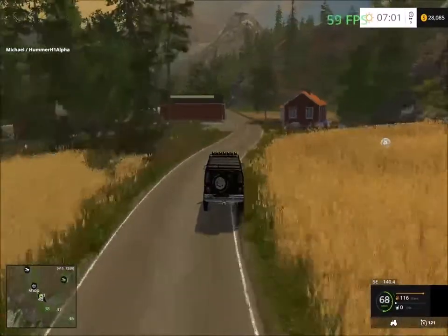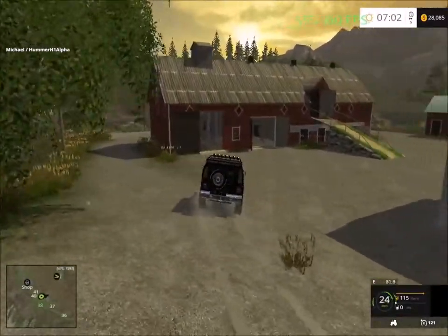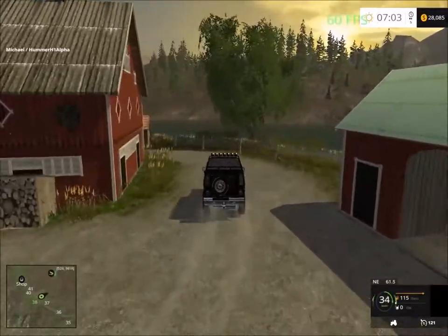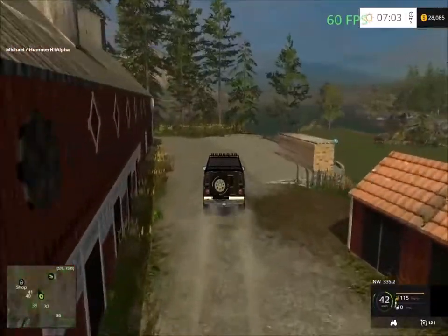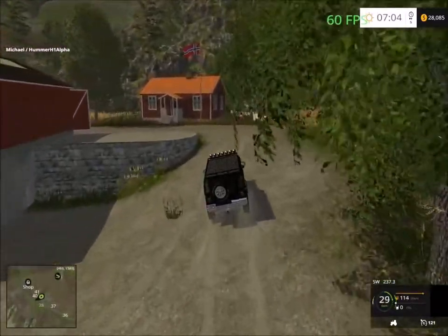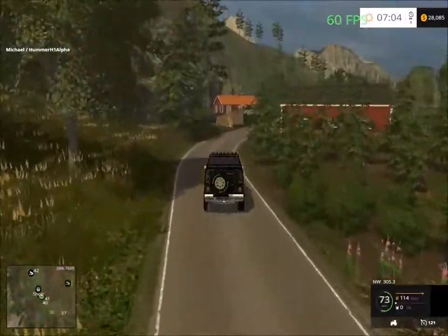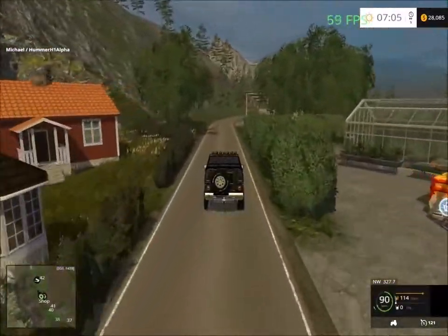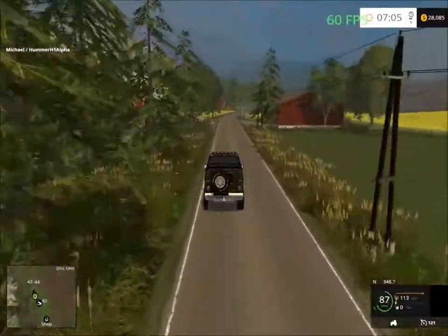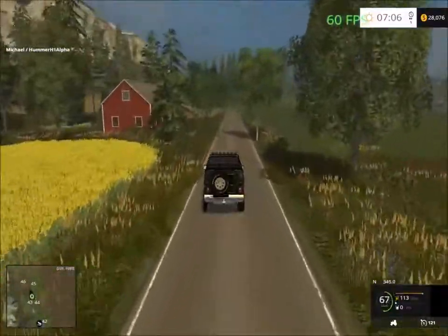We've got a little lag here — a little lag area around here. Over here we have another farmyard with storage. Let's see what's at the back — yeah, just for storage, with unloading inside so you can unload your crops here. That lag spike was probably because I was going into new areas, because it didn't happen again when I was driving back.